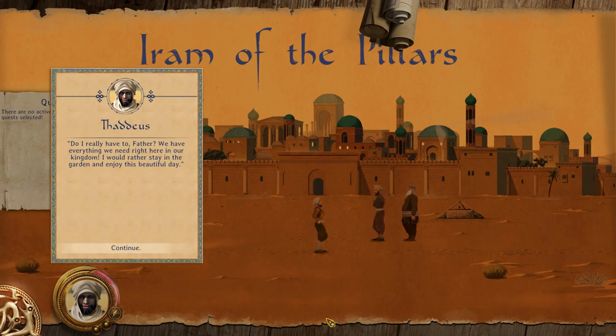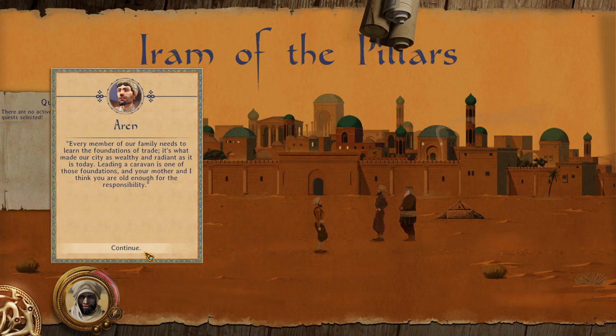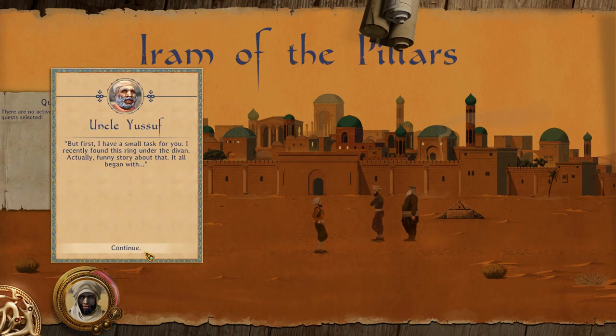Do I really have to, father? We have everything right here in our kingdom. I would rather stay in the garden and enjoy this beautiful day. Every member of our family needs to learn the foundations of trade — what made our city as wealthy and radiant as it is today. And he's looking pretty wealthy and radiant. Leading a caravan is one of those foundations, and your mother and I think you are old enough for the responsibility. But first, I have a small task for you.